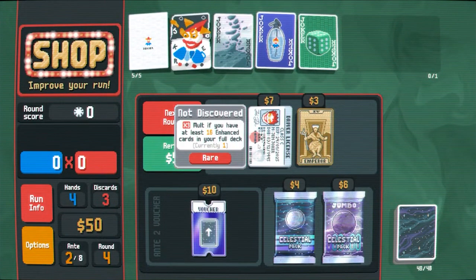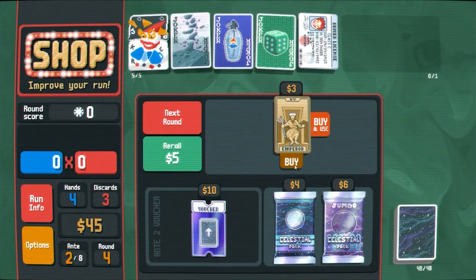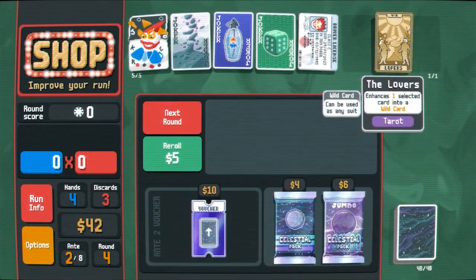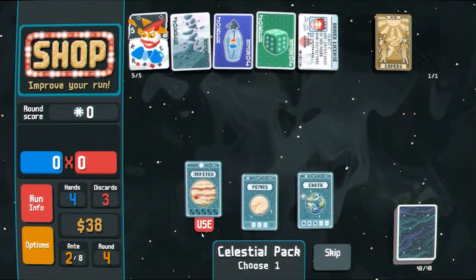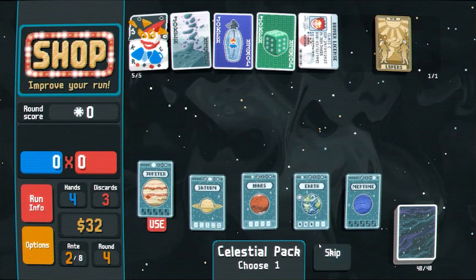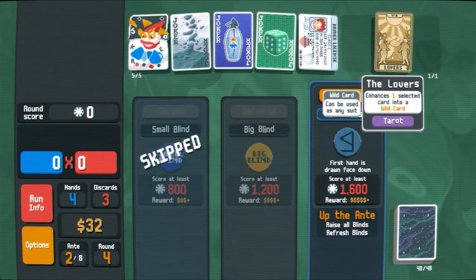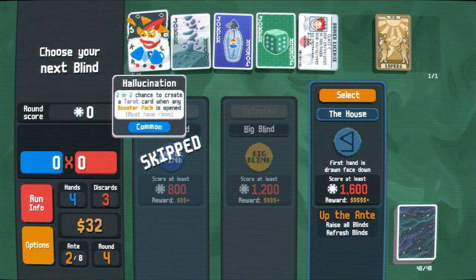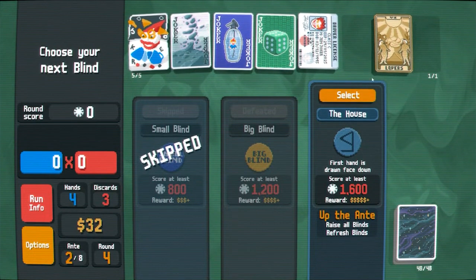Driver's license — if we can get that many enhanced cards. Let's sell this, let's get driver's license because I like the idea of it in theory. We'll buy Emperor, see what that gets us — lovers. I guess we'll buy a bunch of Jupiters to enhance our flush capabilities. Raise all blinds — oh, this has a two-in-two chance to create a tarot when any booster pack is opened. Wait, we only have one slot.